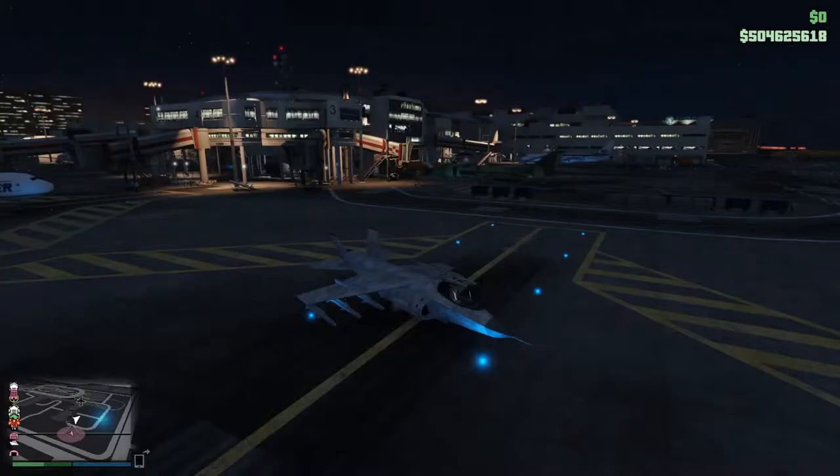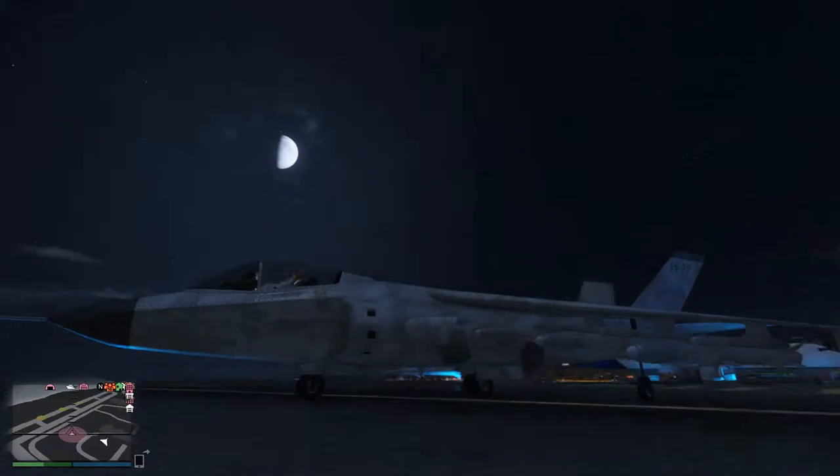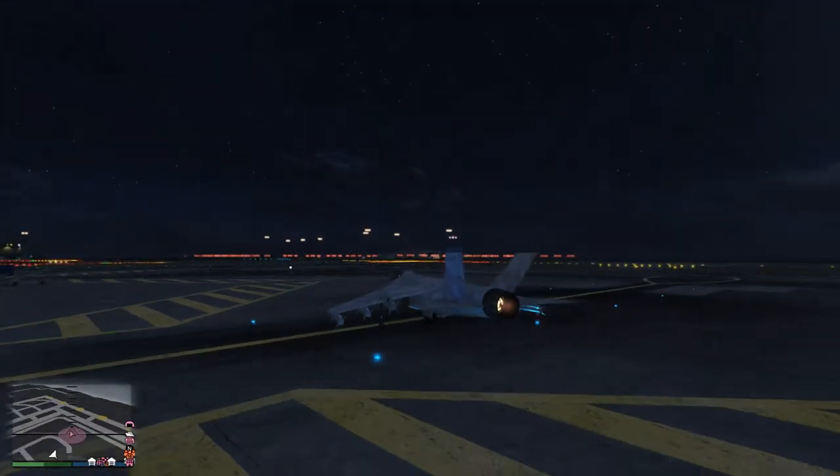Welcome to a new video. Today we are going to be learning how to fly choppers and helicopters, and planes. I know this is a Hydra but it has pretty much the same controls as a chopper. We're in hover mode — that's why I picked the Hydra, so I didn't have to go get another jet.